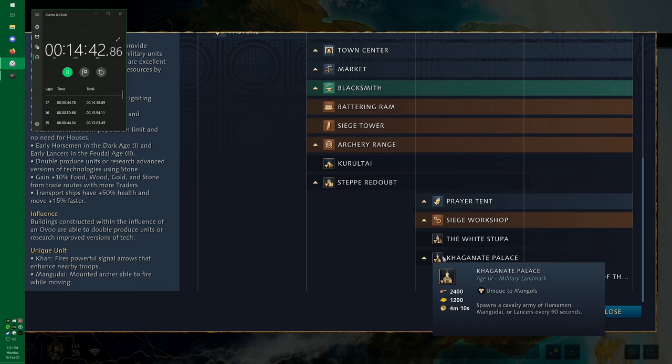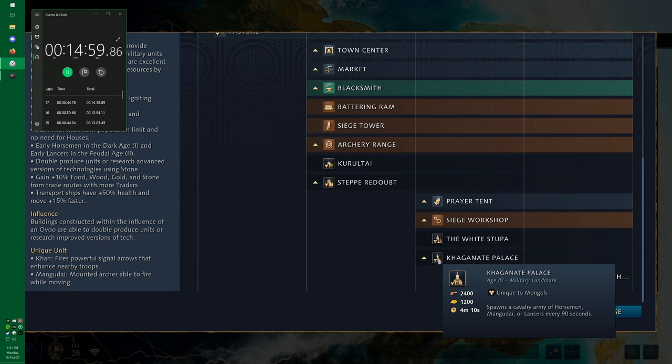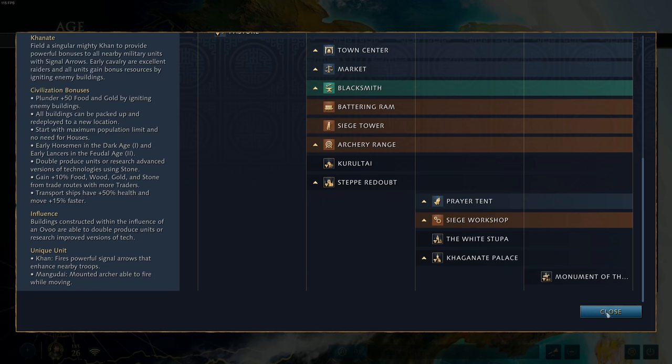The Kaganet Palace spawns a cavalry army of Horsemen, Mangudai, and Lancers every 90 seconds. I'll be honest — I haven't seen this in practice, but I can almost guarantee the White Stupa will be the more viable option. Stone is a finite resource, and the food and gold that these units cost are infinite resources. You can farm food and get gold from traders indefinitely. That's why I think the White Stupa is just so much stronger than the Kaganet Palace, and it'll be rare that you actually see the Kaganet Palace used.